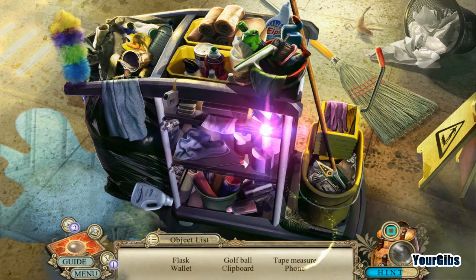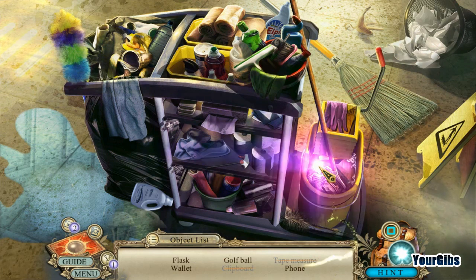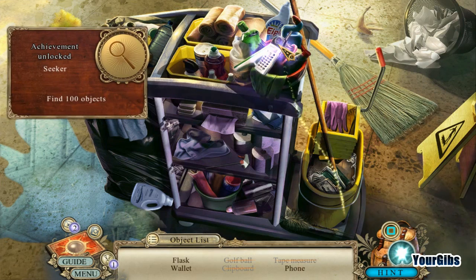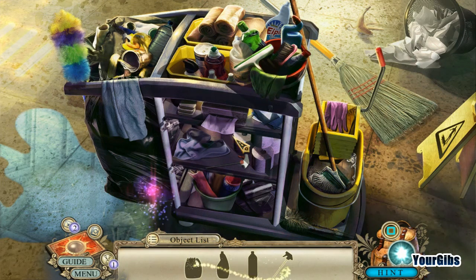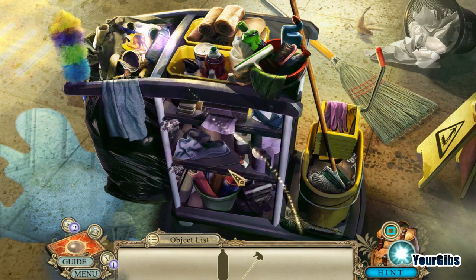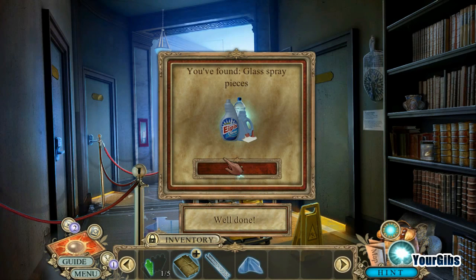We've got to go through this hidden object scene. Flask and a wallet — wait, the cleaning person found a wallet. Phone, golf ball — I saw you already. So we have a flask, a wallet, and a phone. Found 100 objects! I love the layers of these hidden object puzzles — they definitely have a whole variety of layers. Normally they'd make you go back 20 minutes later, but in this case you basically do the same scene three times.